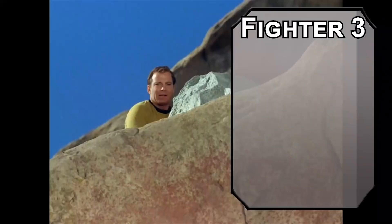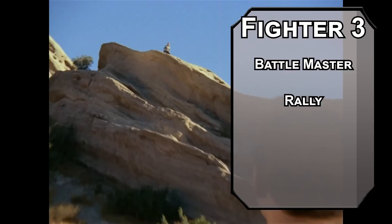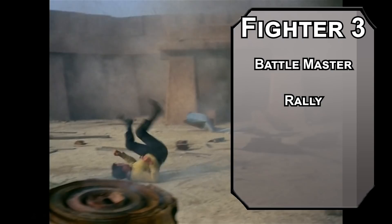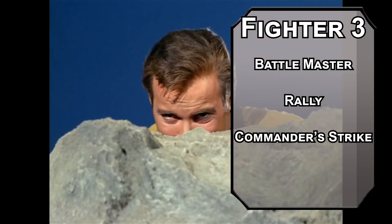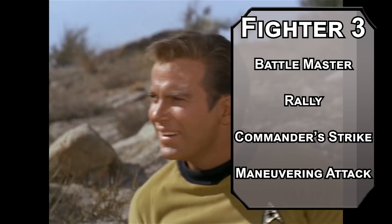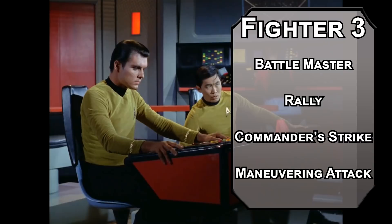Third level Fighters can choose a martial archetype, and Battlemasters are pretty good at bossing people around. You get 4d8 superiority dice you can spend on three maneuvers. Rally gives a creature your superiority die plus your Charisma modifier in temporary HP as a bonus action. Commander Strike lets you command a creature to make an attack with their reaction using your bonus action, and they get to add a superiority die to the damage. Maneuvering Attack lets a friendly creature use its reaction to move without provoking opportunity attacks, and you add your superiority die to the damage.